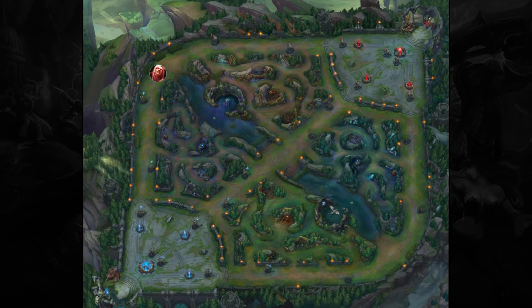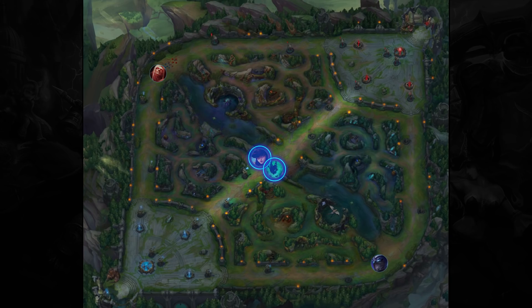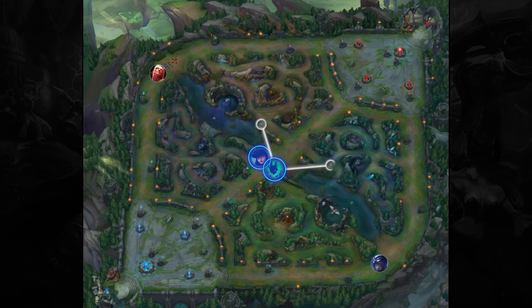So ideally, Vlad would be top with Shen bot and Caitlyn mid. The reason for this is you want your ADC and support in the middle while you collect or pressure a side wave, which we'll talk more about soon. You want your ADC and support in the middle so that you can enable your support to have access to both sides of the map to fight for vision, while also putting your vulnerable ADC in the shortest lane.